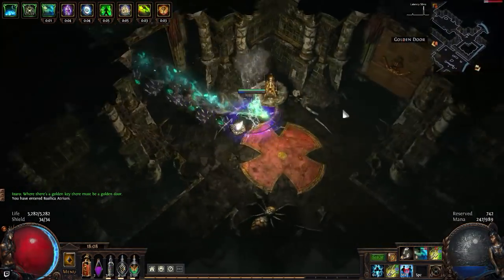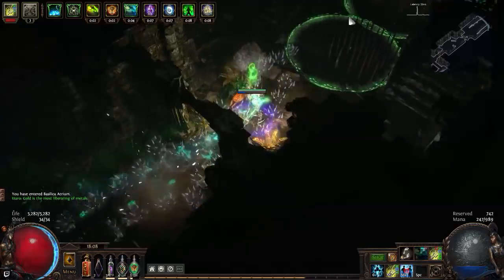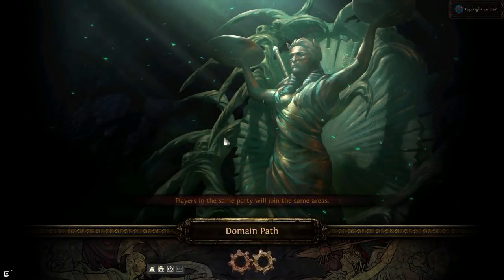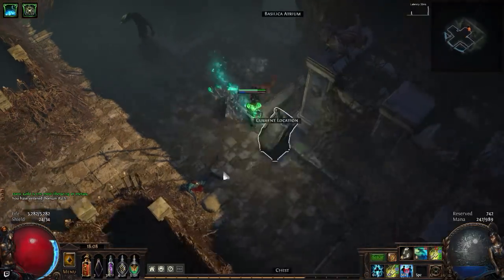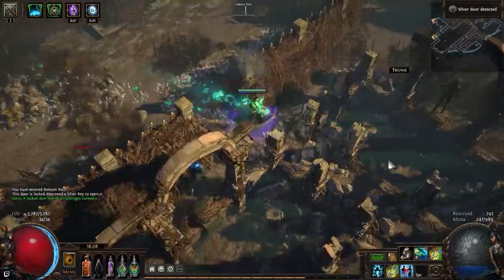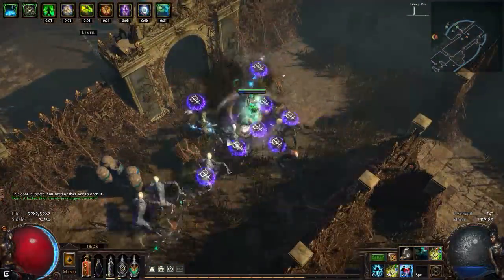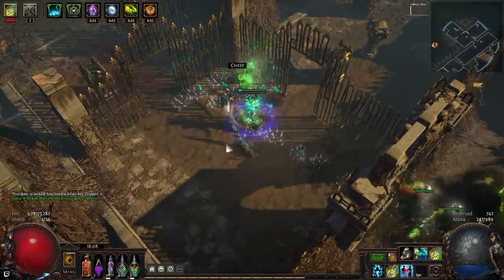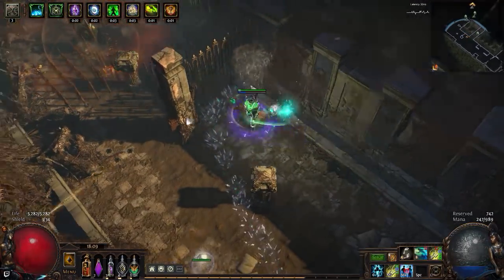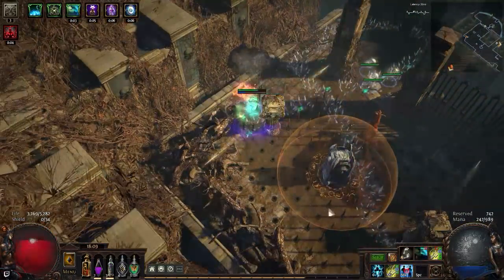I don't judge the layout until I'm actually done running the entire thing, so asking me in the middle of me running it is not gonna get an answer. That's a silver door. To the extent you're 56 levels under — if you're somehow 56 levels under, that'd be magical.